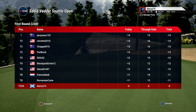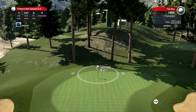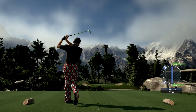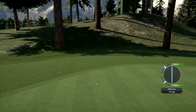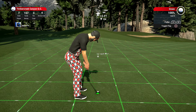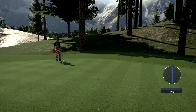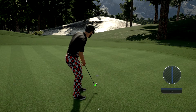Our leader currently sitting at 14 under par. And now we find ourselves on the seventh hole tee off. And here's an eight iron — this one's definitely heading towards the green. That shot will be on the green with a fairly lengthy putt ahead. Inches away. This one looks about four feet. And that one's right in the cup.